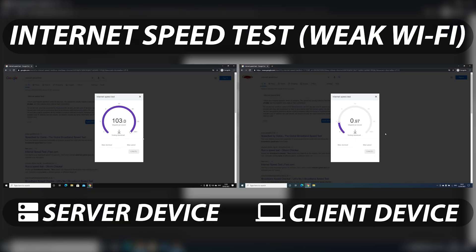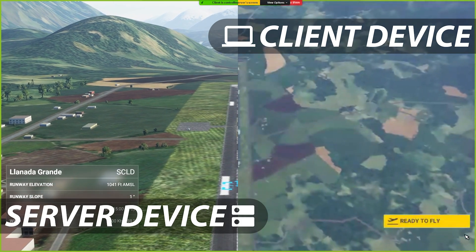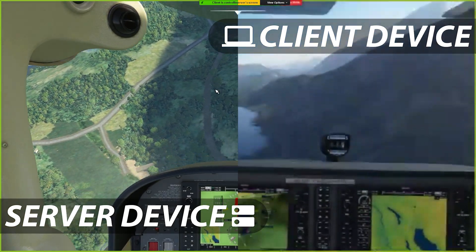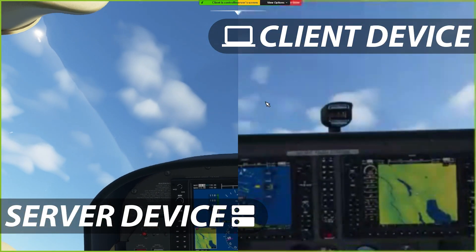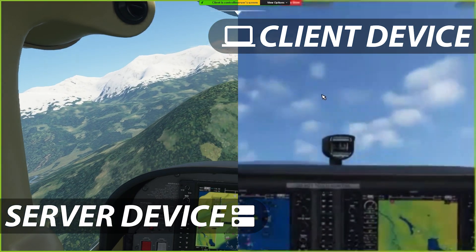Time to make these tests extreme. Let's try with a weak Wi-Fi signal. We are now getting 1Mbps download speed and 5Mbps upload speed. We see that Zoom is using a massive amount of compression and what we are seeing is really low quality. Our lag has increased drastically — now our client is around 2 seconds behind our server. This makes it extremely hard to control our plane and it makes the game unplayable in this situation.